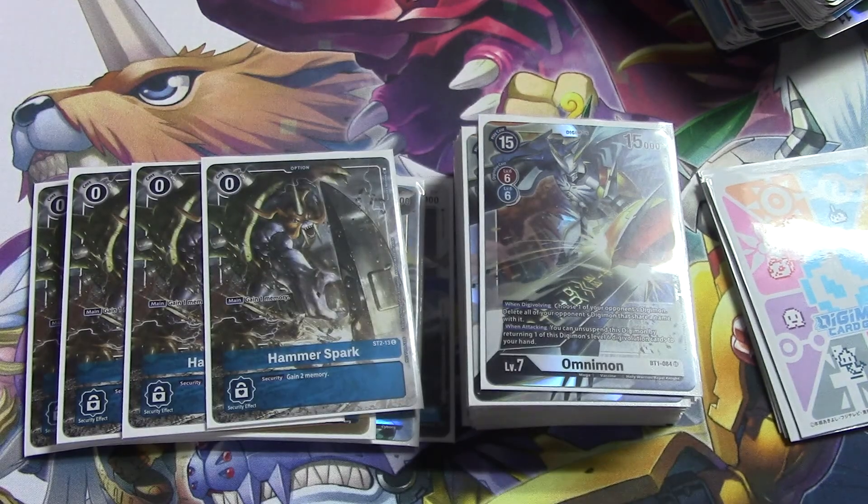Finally, we have four Hammer Spark to round off the deck. I don't run Cocytus Breath, tamers, or anything like that because this is Omni turbo — we want to streamline and get to Omnimon as fast as possible. I hope you enjoyed the deck profile. This has been what I've been running; I like blue. Hopefully sometime later this week — maybe Friday — I have four boxes of 1.5 coming my way, plus a booster box break from a friend for at least another box of 1.5. Hopefully we'll get some games and deck profiles up. Until next time, take care!